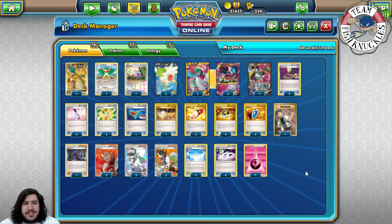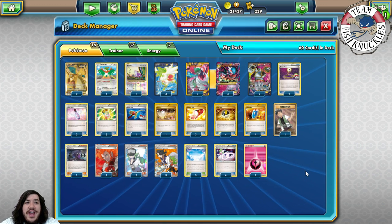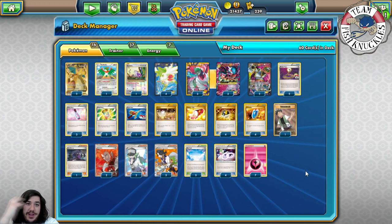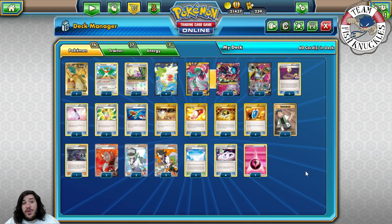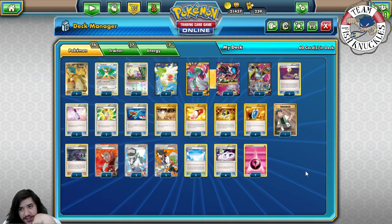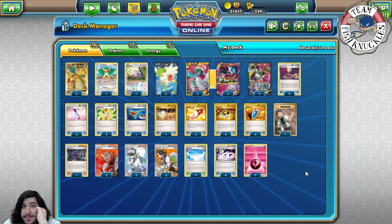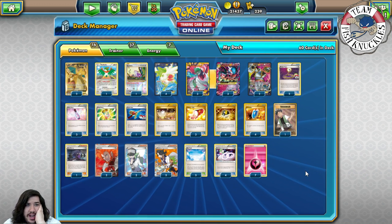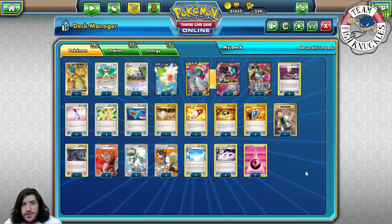Welcome back to Team Fishnuckles' YouTube channel. Today is Main Deck Monday and we're covering the deck that won Dallas Regionals, which is the Mega Gardevoir of War deck. All of a sudden, out of nowhere, Mega Gardevoir of War became a really good deck, and I'm still trying to figure out what happened between Dallas and Fort Wayne. Did they figure out how to make Mega Gardevoir work? Was Evital just not played as much?